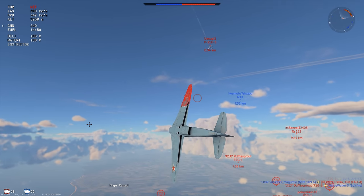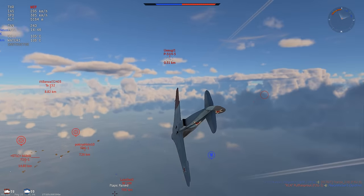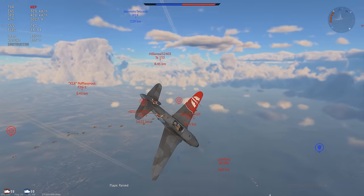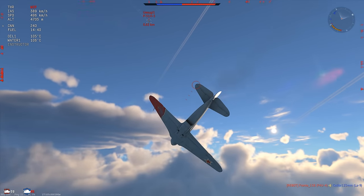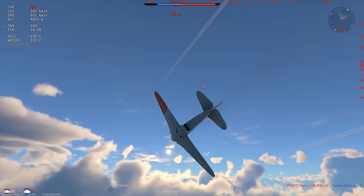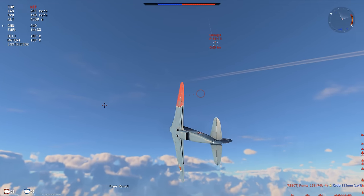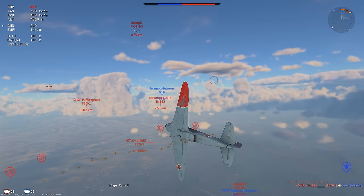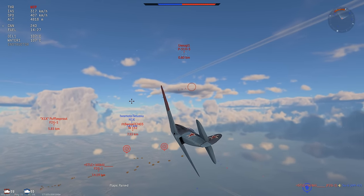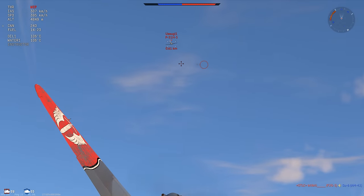I'm very slowly pitching up into him to deny him the angle, to deny him the ability to cut me off. I'm trying to stay around that 300 to 390 km/h mark and just use the fact that my prop will produce the most power there — I feel like that's about the sweet spot to be in. So I'm already on his 6; he's slightly above us, so I'm not aggressively trying to climb up after him. Right now I'm trying to get a little bit of positioning first by going straight, just flat turning. Occasionally I drop my nose a little below the horizon to pick up some speed.